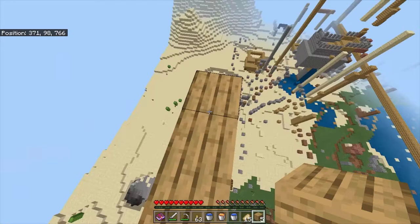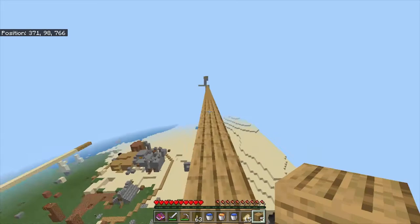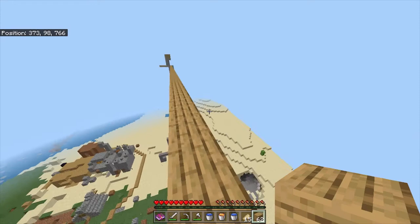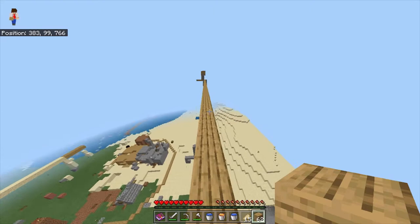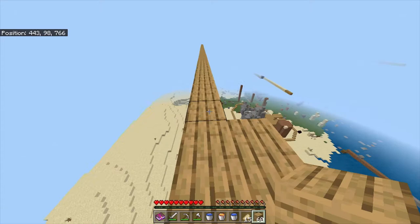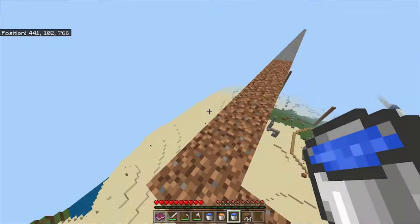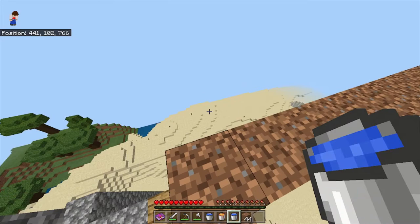This can be done at pretty much any length — you could technically do this from one end of the world to the other and travel 765 blocks almost instantly. Next, we're going to want to make this line a few blocks taller. This is so when the server lags, we don't fall and die. Depending on how laggy the server you're on is, you might want to build this taller, but for me 4 or 5 blocks should be fine. The next thing we're going to want to do is cast a line of blocks adjacent to this top row of blocks, and that will allow us to fly through the air incredibly quickly.